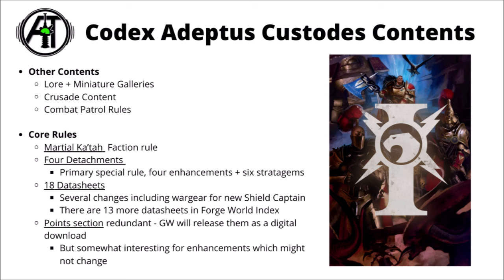Martial Katar, their faction rule, is their choice of melee stances in close combat, getting either lethal or sustained hits for some damage boosts. There are four detachments: the Nor Maidens for the Sisters of Silence, the Talons of the Emperor for a more balanced Custodes army, and then two versions that focus on mainline Custodes — the Shield Host as the primary one, and the Auric Champions, a slightly different and quirky formation built around Custodes characters.